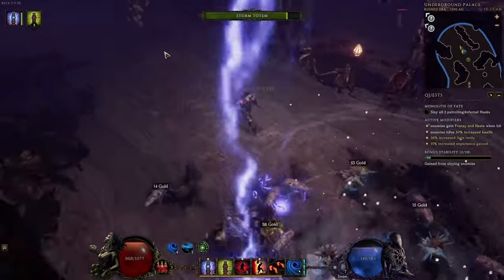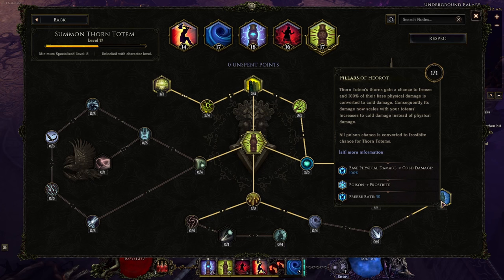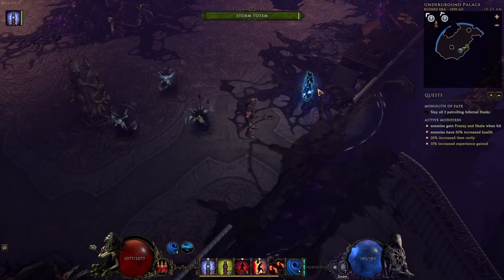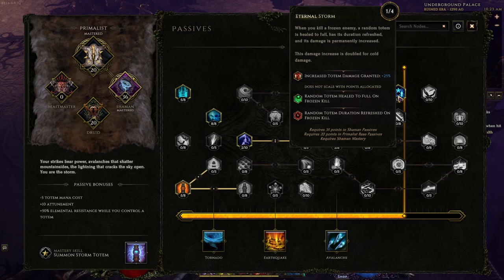But they weren't really freezing enemies all that well, so I noticed that the Thorn Totem has a base physical damage conversion to cold damage, as well as a way to make it freeze more often that scales off of attunement. So I utilize Thorn Totems to freeze enemies, and Storm Totems to deal large amounts of damage — all of this to enable the Eternal Storm passive node in the Shaman tree. That's just one example of a build that doesn't utilize any uniques, within one archetype of dozens, within one mastery of three, within one class of five — showcasing that there are an endless amount of builds you can customize in a straightforward, enjoyable fashion. I hope you enjoyed this episode of Last Epoch Explained, and I'll see you in the next one.